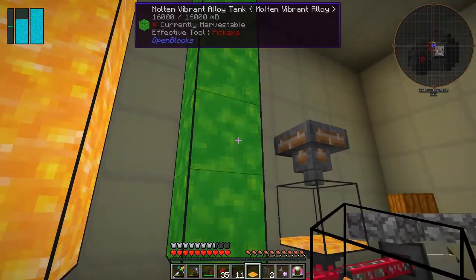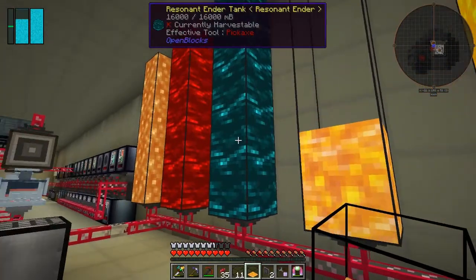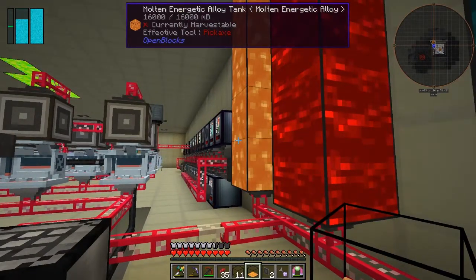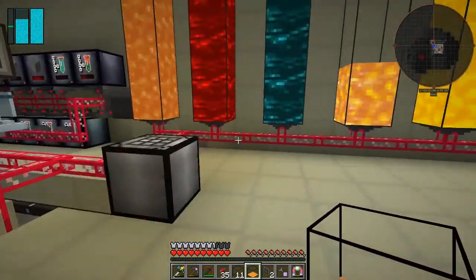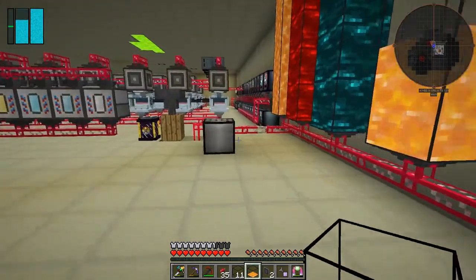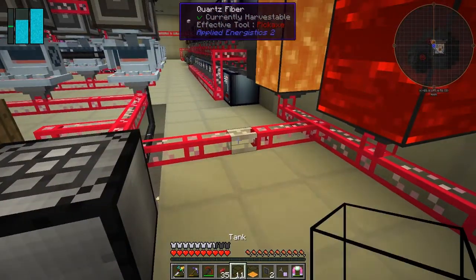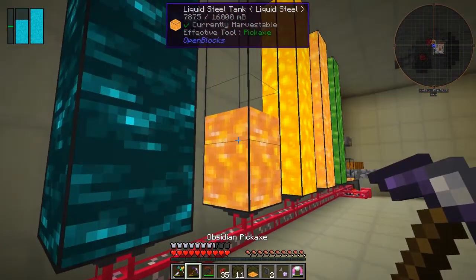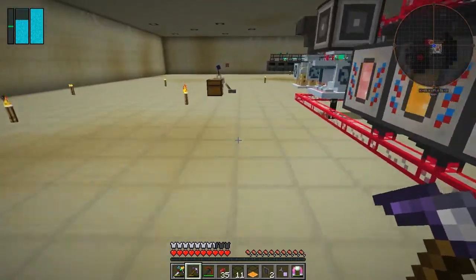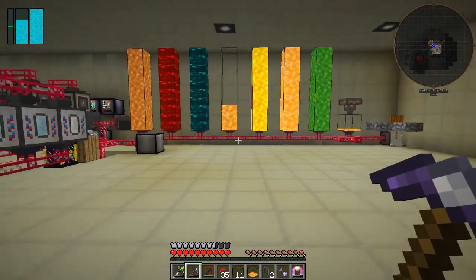I've done it with everything: molten vibrant, liquid gold, energized glowstone, destabilized redstone, and molten energetic alloy — so it works with everything. You just need one tank's worth and then it'll just do it. You can see that makes no difference, you can't access it — and I can take this off, it doesn't make any difference. Let's break that — of course it'll stop this for the time being. We don't need those tanks of stuff at the moment.